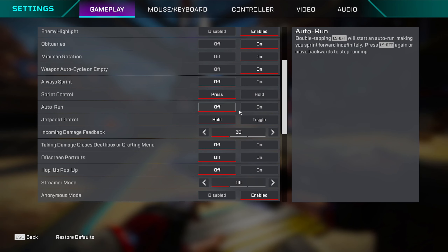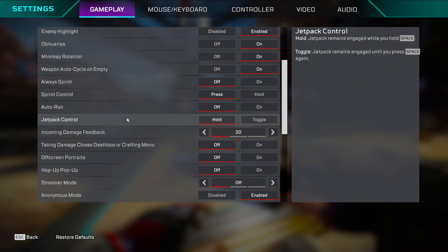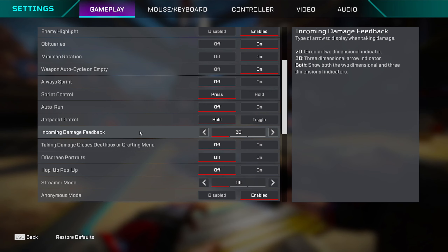Interact/reload: keep it off. Jetpack back control is personal preference — this is only for Valkyrie, I have it on hold. Incoming damage feedback — 2D and 3D: don't do both. Both is just too much. Pick one.